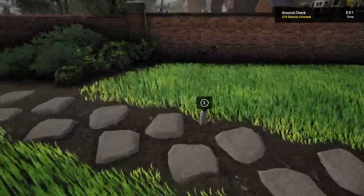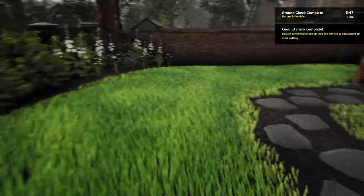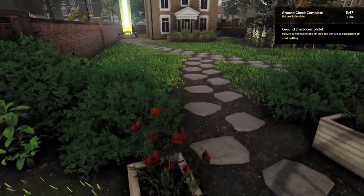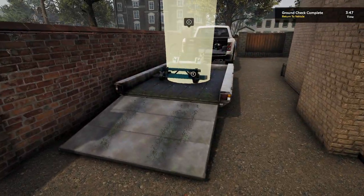We have a ground check — we have arrived at the job site and we just got to pick up all of the loose trash articles that are all over the ground. The faster we do it, the more money we earn. We just picked up four ground items in 13 seconds, which is pretty good timing.